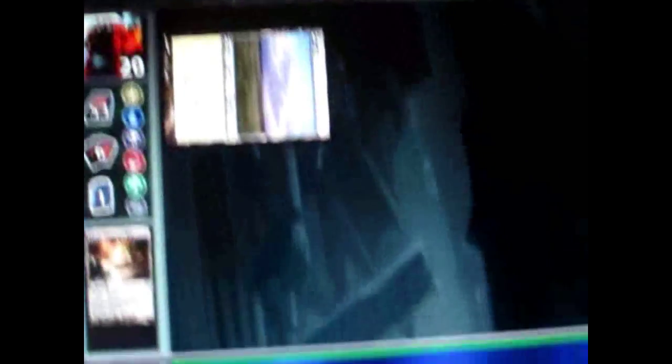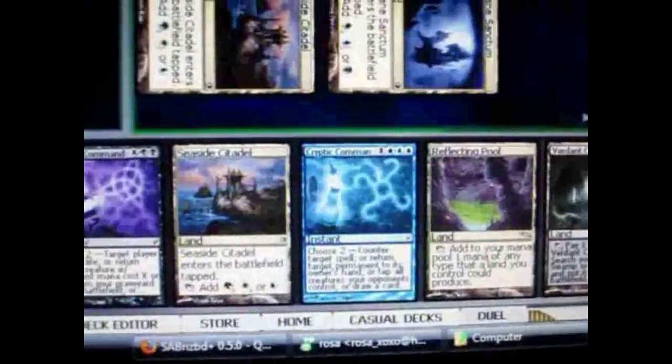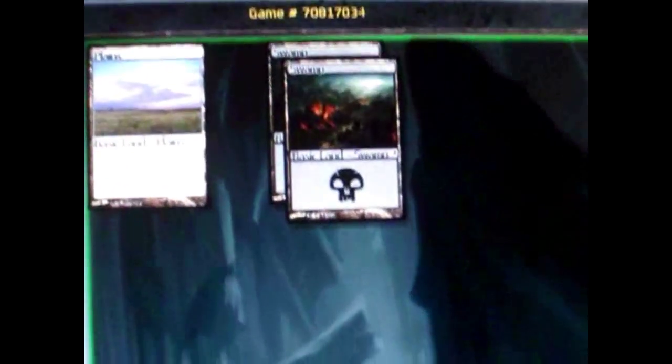This is an online Magic the Gathering match against an online opponent. First thing: everyone draws 7 cards and starts with 20 life. The opponent went first and put out a land. My turn — I put down a land, it's tapped so I can't use it. Then at the beginning of every turn you untap all your lands and draw a card. I play my land for the turn and then put out a creature for 1 green mana.